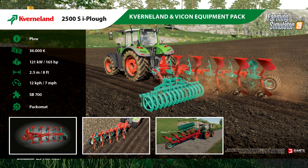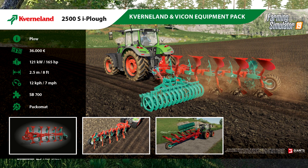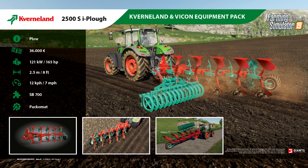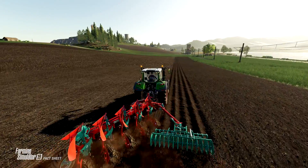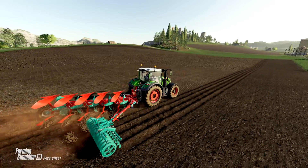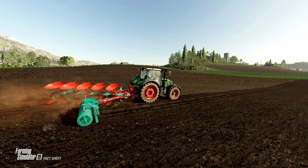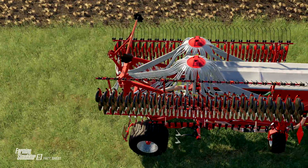It'll cost you $36,000 for the plow, you need 165 horsepower to pull it, and it's two and a half meters or eight feet wide. You'll plow at 12 kilometers per hour or seven miles per hour. You can use an SB700 weight with it, and the pack-o-mat attaches to it — that's the cultivator piece that cultivates the ground as you plow. You can see in the footage from Giants it doing exactly that, cultivating alongside the tractor while you plow behind, so you're doing two jobs at the same time.